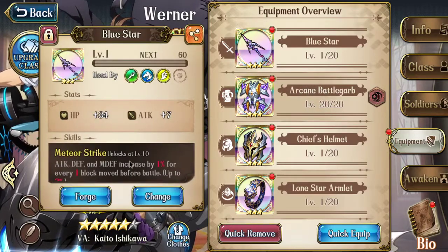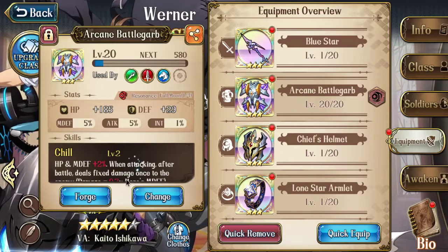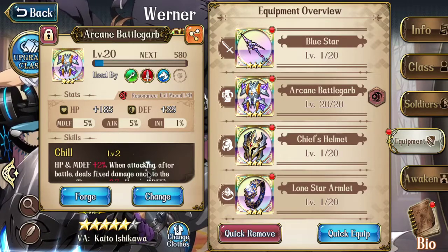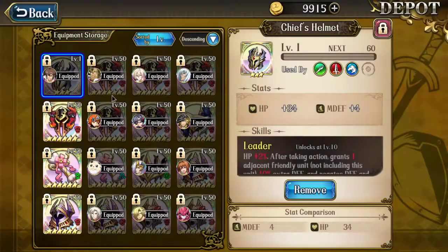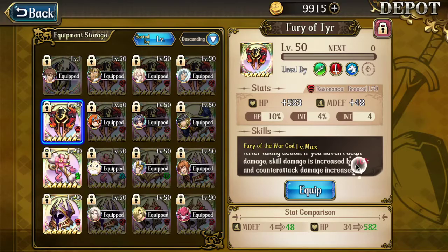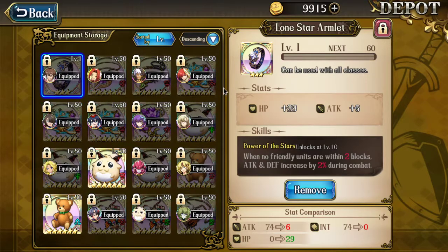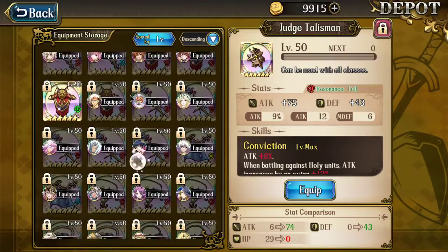For best equipment, run Bluestar, which gives you 15% increased attack. You should be using Arcane Battlegarb just for the increased fixed damage, which can potentially help finish off a low health unit, though the armor probably doesn't make much of a difference. For helmet, the best one would be Tears Helmet, which can increase your skill damage by an additional 10%. For accessories, the best one would be Twilight Stars, so you can go through stuff like Last Rites, Shrine Maidens, or any sort of full health bonuses. Alternatively, you can use Lone Stars if you want really high attack, or go with an attack accessory like Dresht Talisman or Slayer's Emblem.